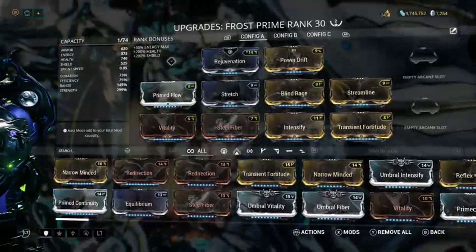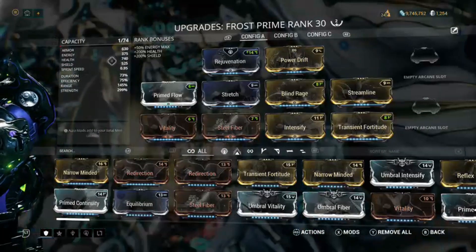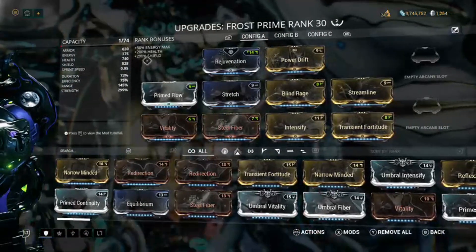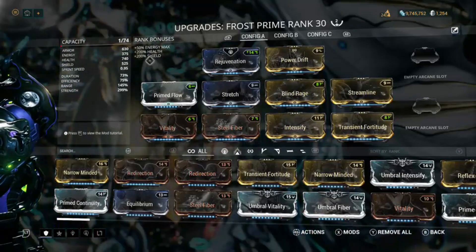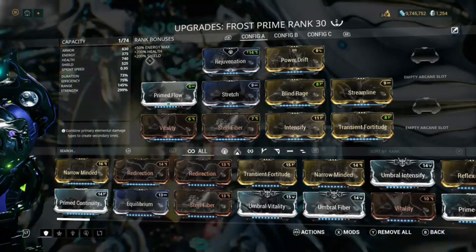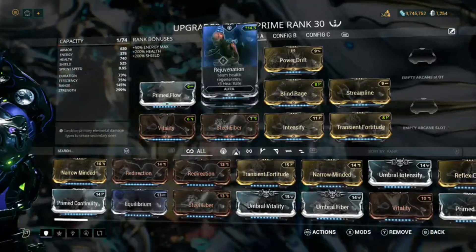This is a really fun build. This gets me a power strength of 299% — 299, everybody. You get 740 health, that's pretty good. And 6 dirty armor, which isn't too shabby. Also, the 375 energy is pretty nice because you won't really have to cast powers a whole lot.